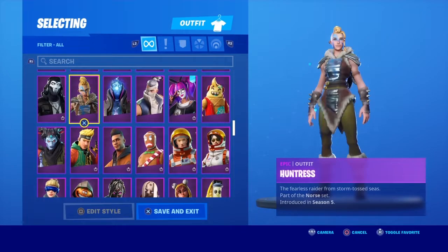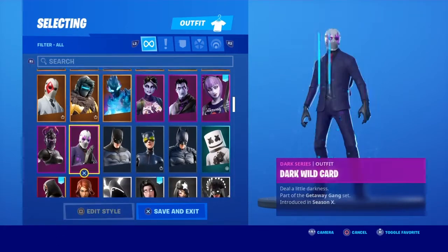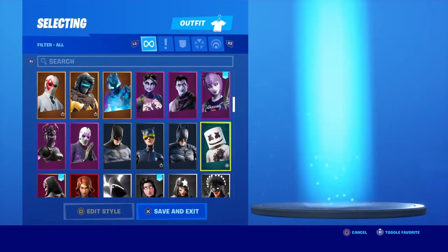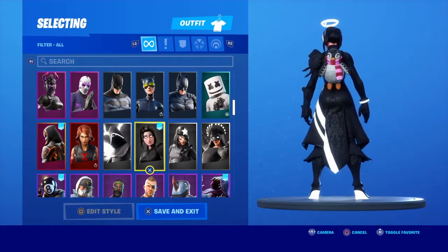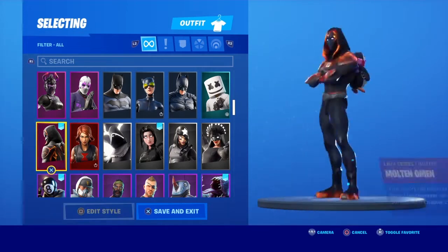Sorry, I lost my place - we'll just start fresh. Doesn't look too bad with the Batman Marshmallow, looks pretty good. Shadow Bird, Shadow Scully - the shadow skins look pretty nice because of the black and white theme of the bat bling.